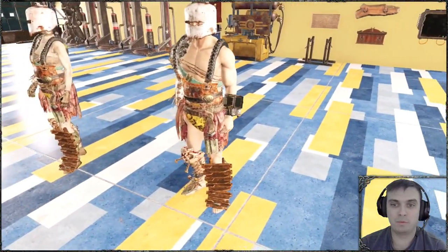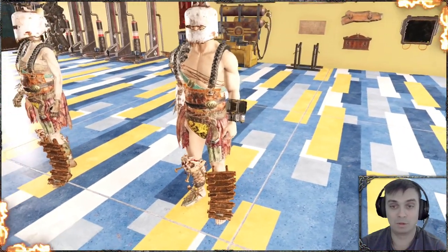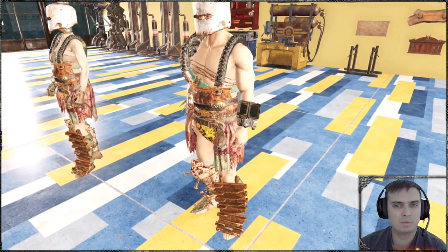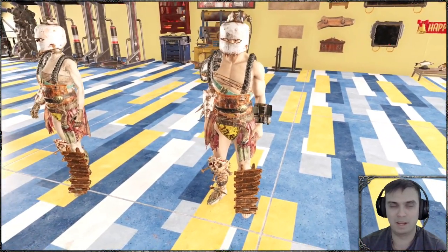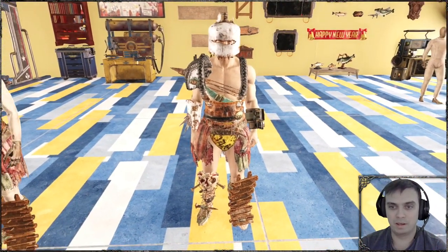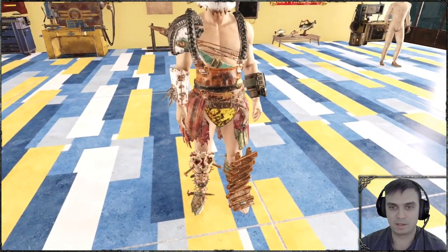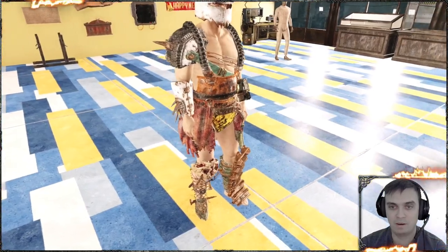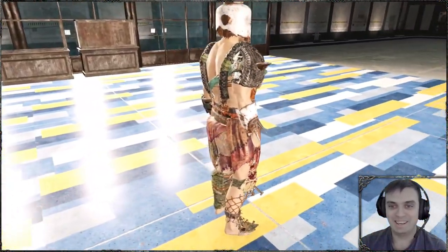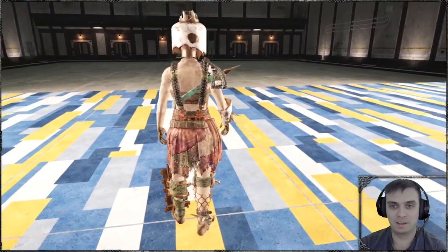If we had some body tattoos, that might look cool — we do have some tattoos but they're not the best, and they're face tattoos rather than body tattoos. Anyway, that's how the outfit looks on the male character, front and back. You can see skulls, spikes, and everything you need to survive the wasteland. And that's the back view once again.